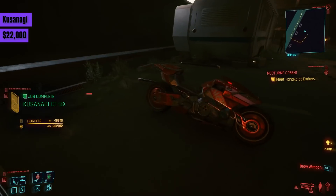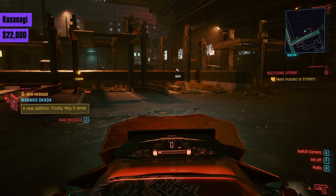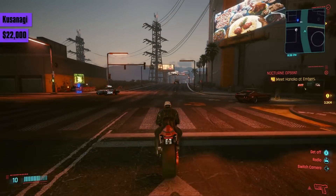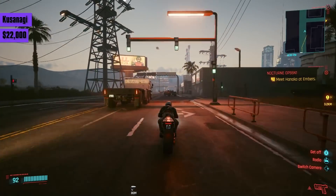Then we have our first bike, the Kusanagi for 22,000 eddies. Expensive, but it's a bike — able to get around traffic and to places you shouldn't be. Though it's harder to handle than the Mai Mai, it's faster, taking just under 4 seconds to reach 60, and reaching a max speed of around 179.